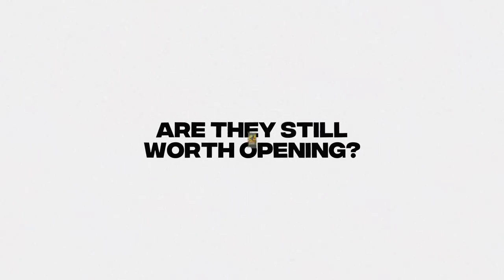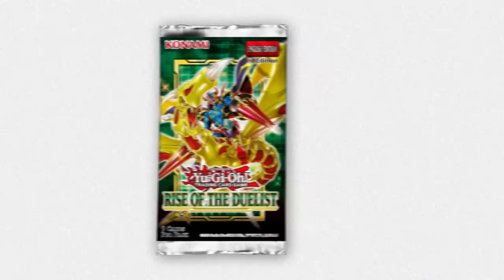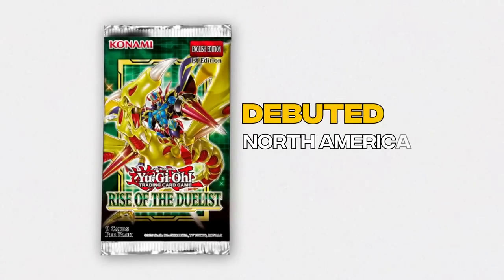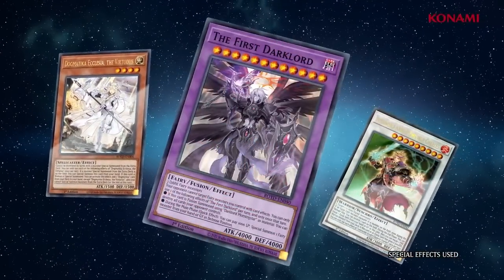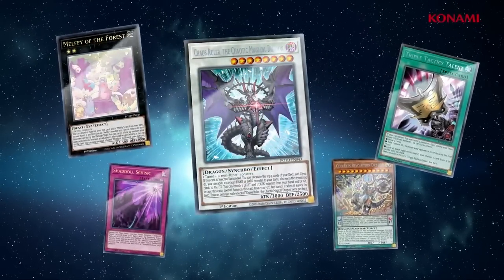But what happens to the original sets with these cards? Are they still worth opening? In today's video, we're looking at what is considered one of Yu-Gi-Oh!'s strongest modern sets: Rise of the Duelist. It debuted in North America on August 7th, 2020. This set contained a ridiculous number of strong cards, such as Triple Tactics Talents, Forbidden Droplet, Nadir's Servant, and many more.